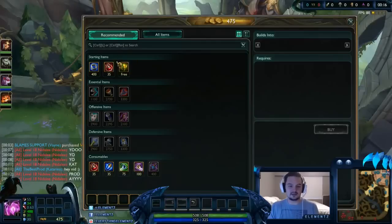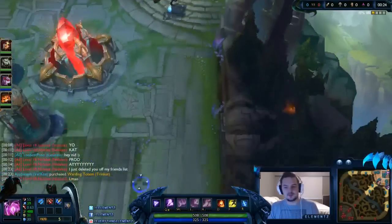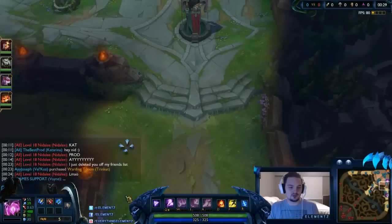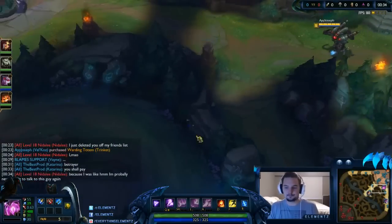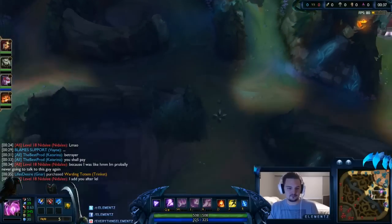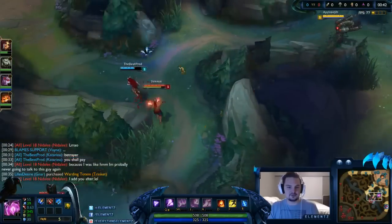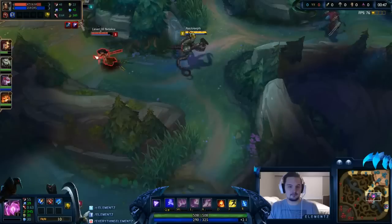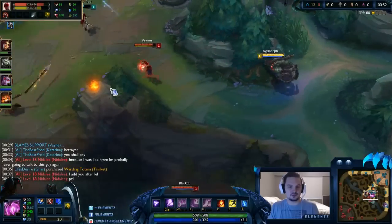Coming into this game I'm going to get Spell Thief's, two HP pots, and one mana potion. I'm not going to get a ward start or anything like that — just going to try to harass as much as humanly possible. Looks like we got an invade here, trying to get some gold for myself.